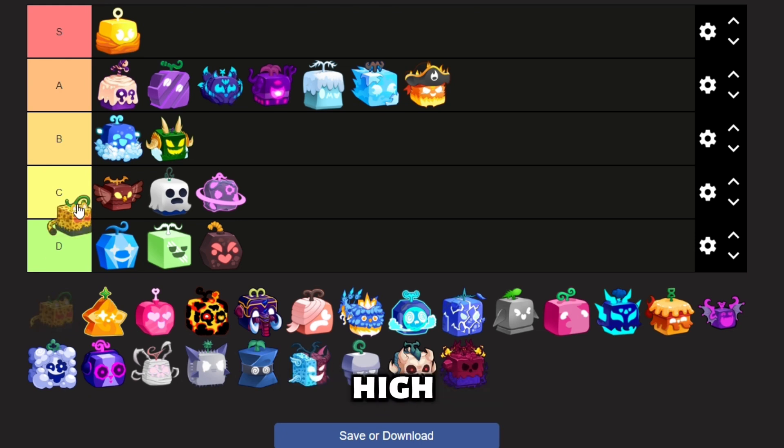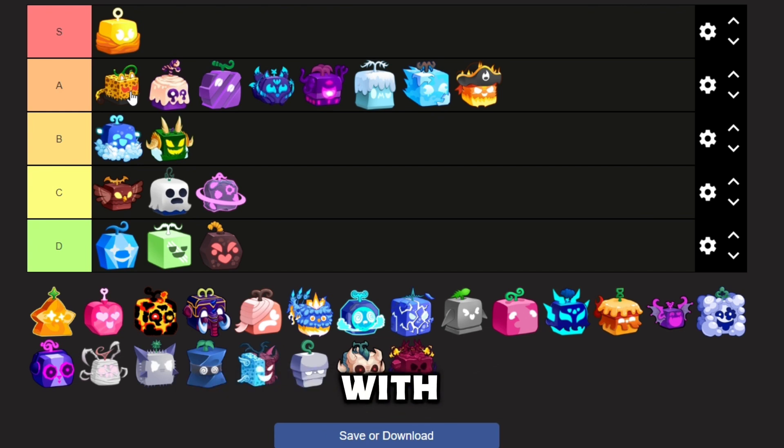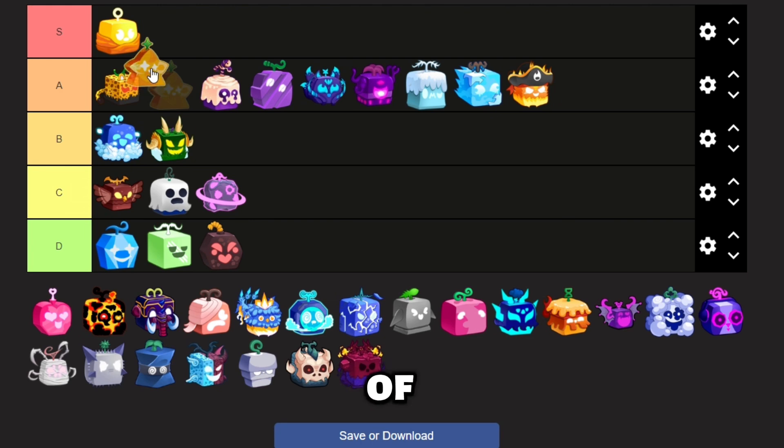Leo has extremely high damage and a nice transformation, and it is very easy to grind with. Up next is the Light fruit. Light is easily S tier because it is Logia and it comes with its own weapon.